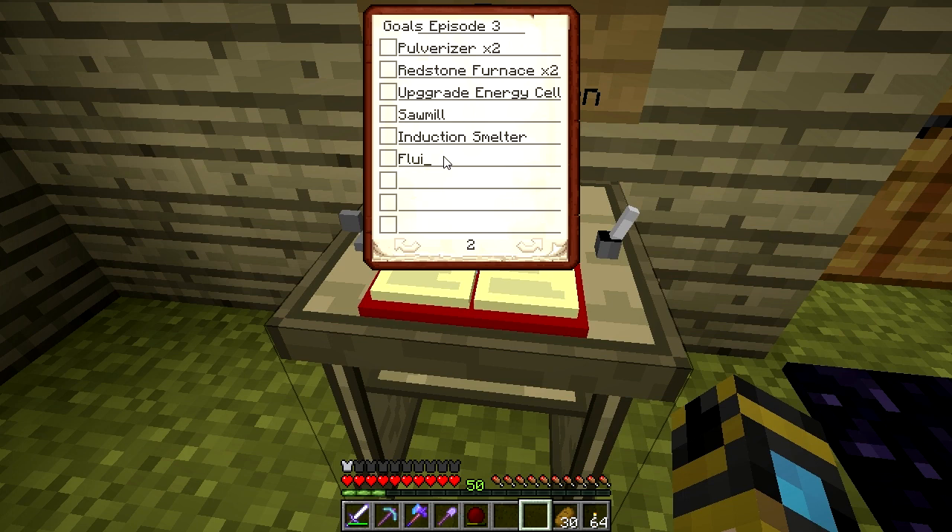I want to make a fluid transposer — Direwolf helped me figure out what I actually needed to build, because I really didn't know what these machines are, and he's assured me this will help me get set up. I need an igneous extruder — that'll help me get cobblestone. And a magma crucible, a cyclic assembler, and we're also going to want an energetic infuser. I hear I need one of those for recharging the thermal expansion tools. We have a lot to build.